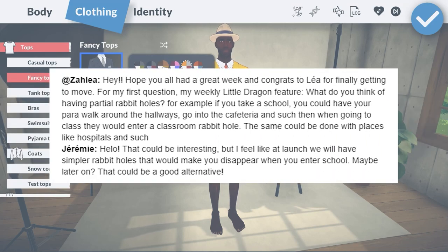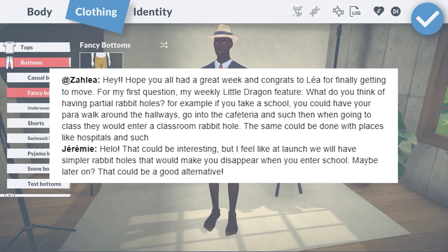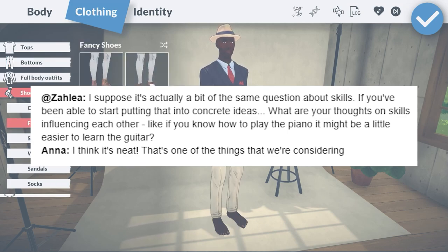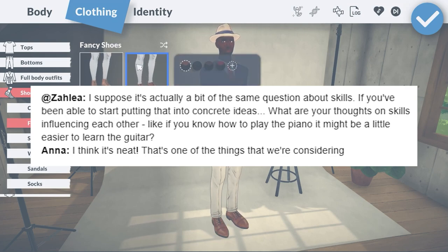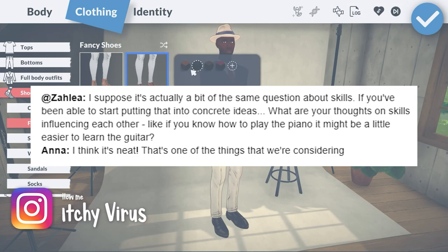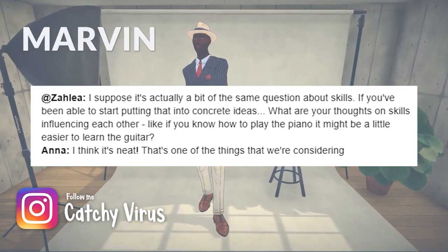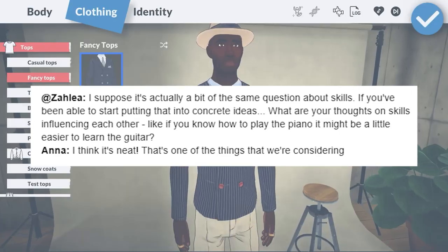Partial rabbit holes sound like a good compromise. However, at launch, they're probably going to have regular old rabbit holes for activities like school. Skills influencing other skills sounds like a good idea — it would be pretty realistic. I assume if you're good at playing guitar, you might be able to take some of that and play piano a little bit better than someone who doesn't have any musical skills at all. That would be pretty realistic and I'm a fan of it.